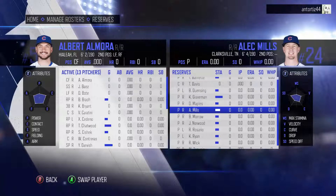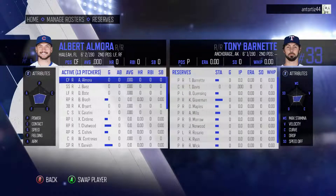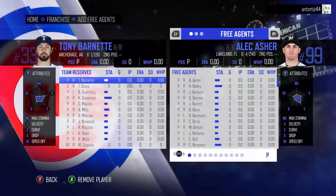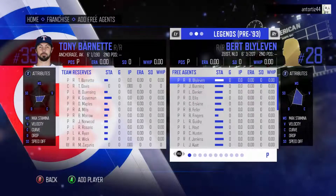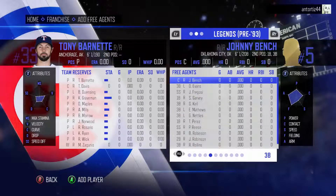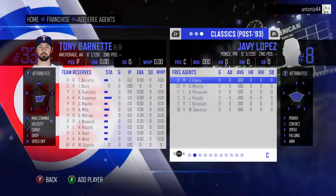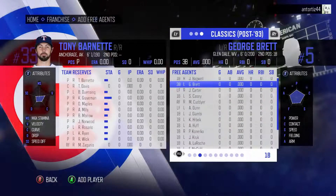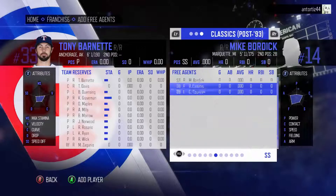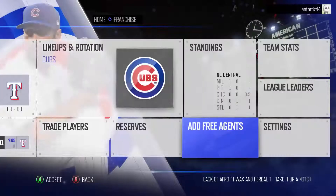In franchise there are no minors, which is disappointing. I like having a farm system to develop young players. Instead you have about 15 players in a reserve pool in case of injuries. There are free agents, and something cool is there are legends split before and after 1993 — players like Johnny Bench, Rod Carew, Orlando Cepeda, AJ Pierzynski, Jorge Posada, Adam Dunn, Jason Giambi, and Kris Bryant's cousin — some names MLB The Show doesn't currently have. But overall there's not much depth from a roster standpoint.